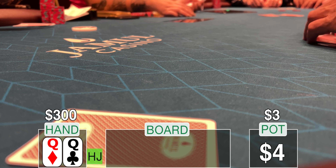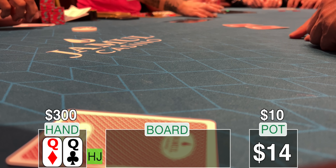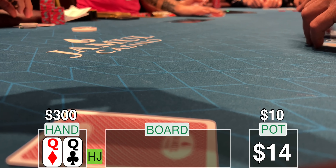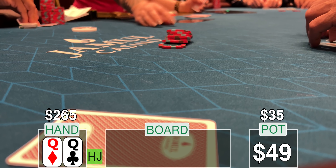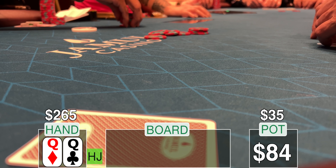In the first hand, I look down at pocket queens — the very first hand, in the hijack. $300 in my stack. The middle position player bumps up to $10. Of course I'm going to put in a 3-bet. The question is how much. I'm just getting a feel for the table. I can look around and tell this is kind of a tight table, so I throw in $35.